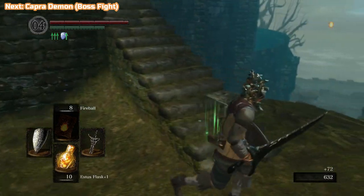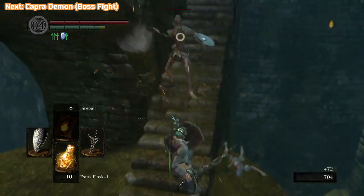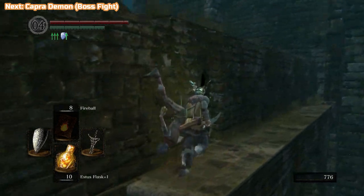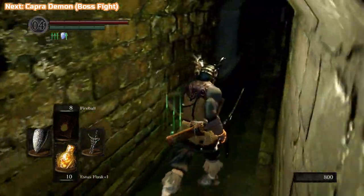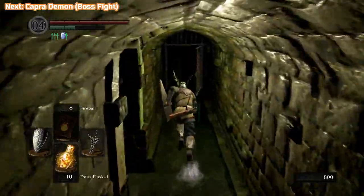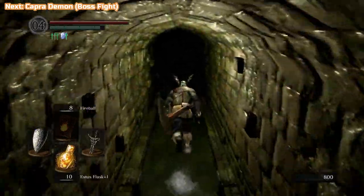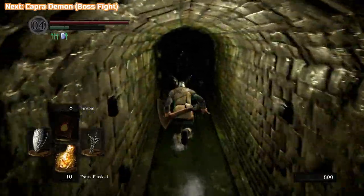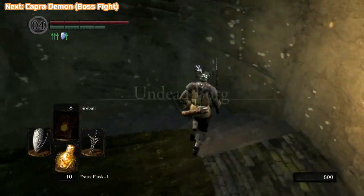You can see my humanity is getting up there — it's at four. Keeping it high. That's not particularly high, I know, but we're going to get up there, and that's going to help with item discovery. When it gets to 10, that's kind of the max that humanity helps. You want to keep it high because when you're killing enemies, it's going to improve your chances of finding rare things, so you might have to do less farming later on. I hate farming in games — unfortunately there is quite a bit, but this one is probably the least farming out of the three Dark Souls games.